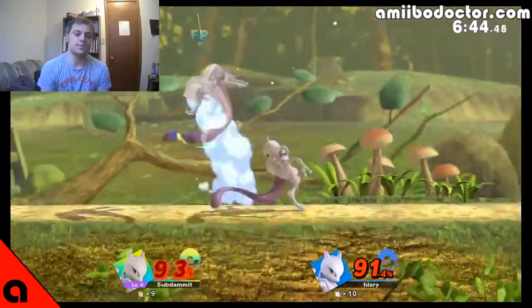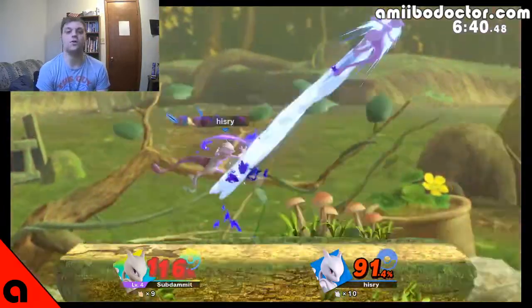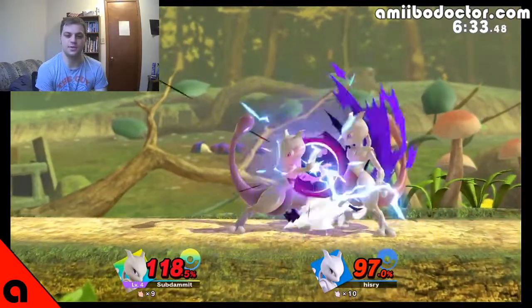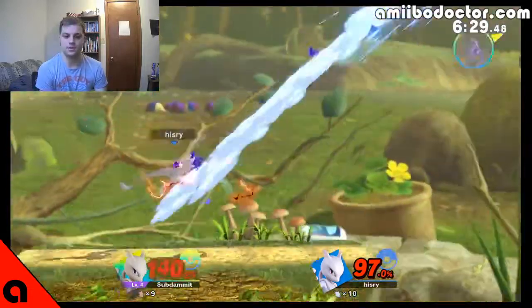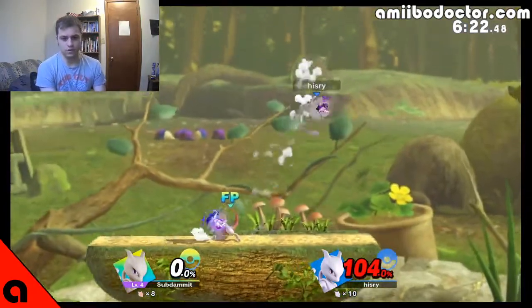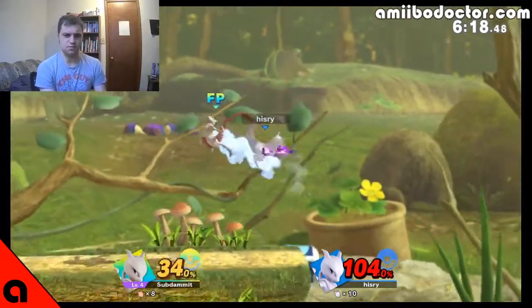So one last time: that's down throw combos — see what kind of follow-up we can get. Forward air is not right; see what kind of neutral special stuff we can make happen and if we can get him to actually fully charge it. I do have a theory that side special on Mewtwo might actually be really good. I really hope it is — it is a command grab, and those are usually pretty dang good.